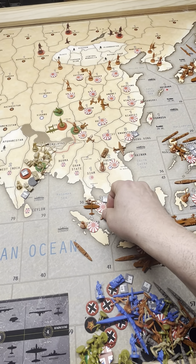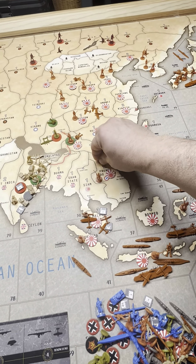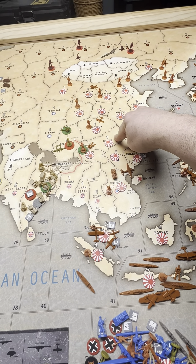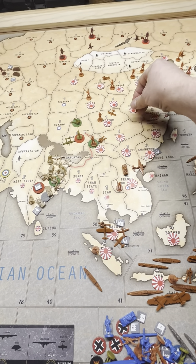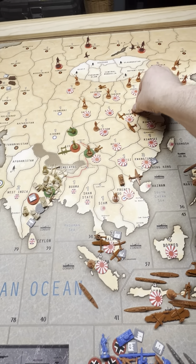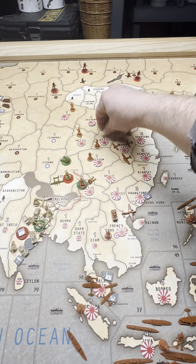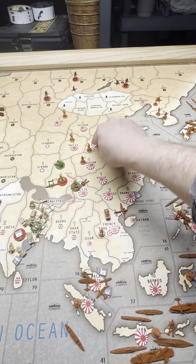These two fighters are also going to go to Malaya. This fighter and two fighters and TAC — I'm just going to go to Ennui, where the two infantry from Jehal are moving down into. And then I've got an infantry and an artillery from Chihara and Suiyan that are moving into Hopai.